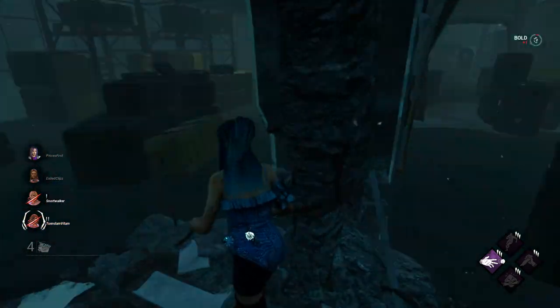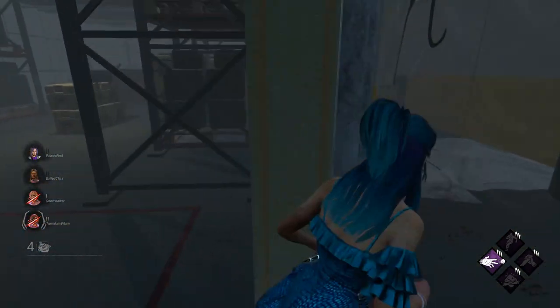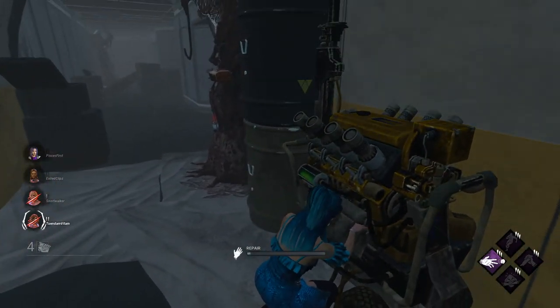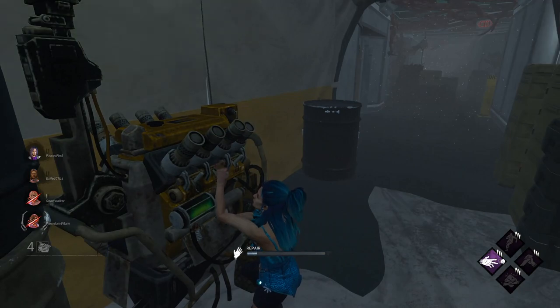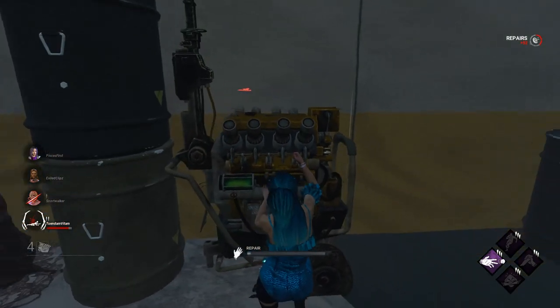Normally I won't save in front of the killer like that, but knowing she has DS means she can probably waste a lot of time. Fortunately our Meg is doing a generator. I'm on my other one now. She's on Lori — I probably should take a hit for her since I'm not death hook.